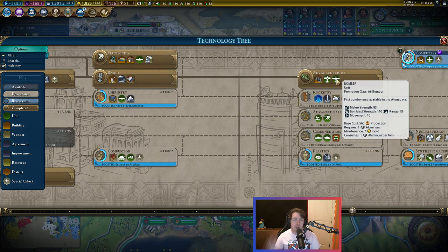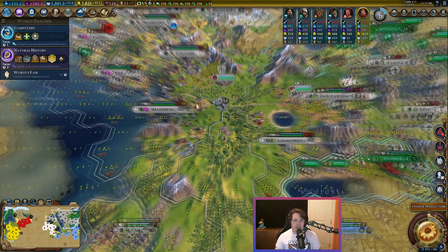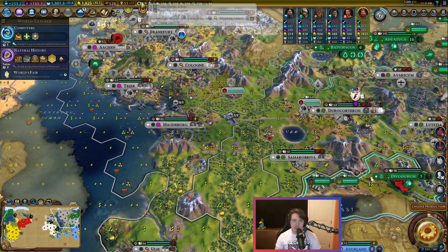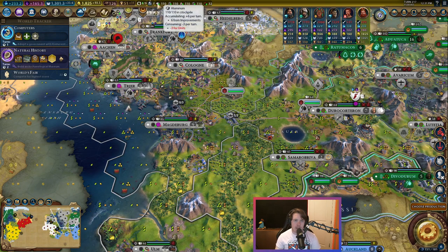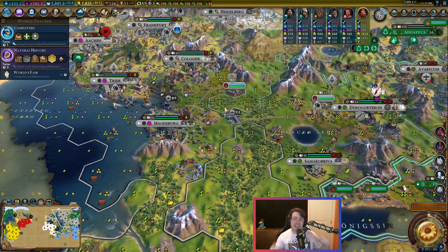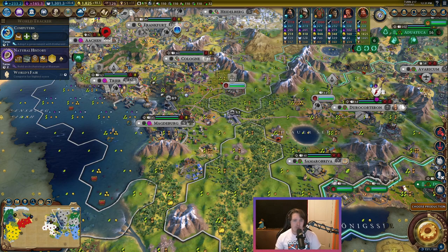This strategy revolves around coming straight for bombers like we did in this game. You don't want to dilly-dally down by oil and biplanes. Once you have aluminum unlocked and you are heading towards advanced flight, make sure you have a source or two of aluminum. Each bomber takes one aluminum per turn, so with three bombers we're using three per turn. Each aluminum node gives you two, so one node supports two bombers. You just need your per-turn aluminum income to match the per-turn cost of the bombers.